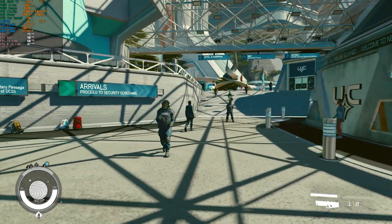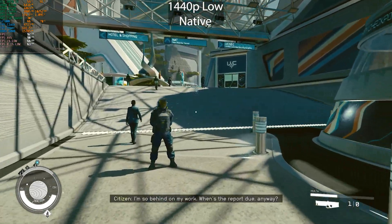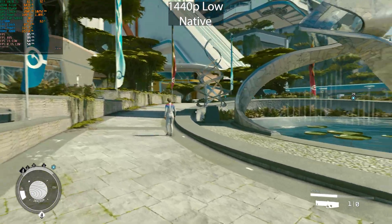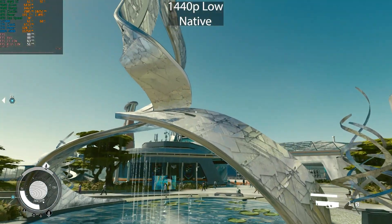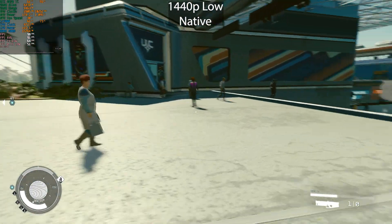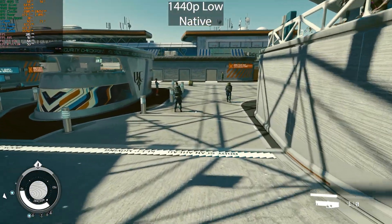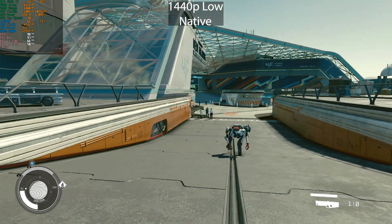That's the medium preset. Let's go down to low — no FSR. From medium to low, we didn't gain much. Getting pretty much the same as medium, around 110 frames per second. Not sure what changed between low and medium, but not a lot performance-wise. We are now definitely CPU bound in certain areas, dropping down to even 82% GPU usage. That's probably why we're not gaining performance by dropping the settings — a good example of running into a CPU limit.